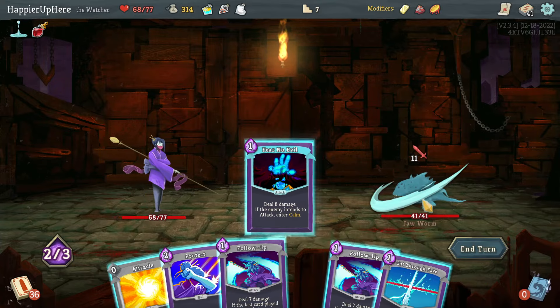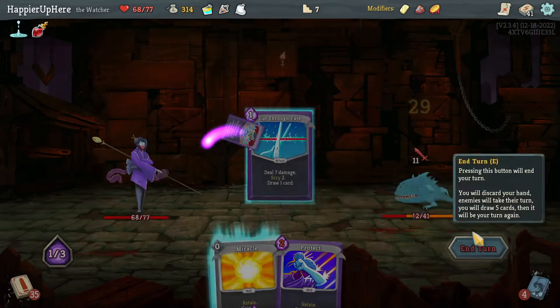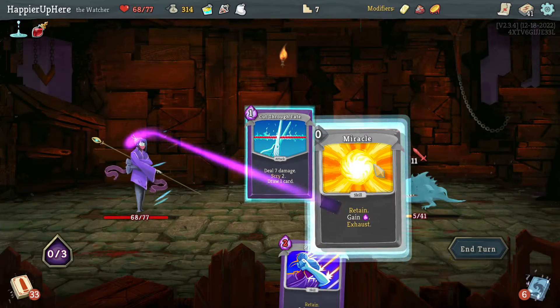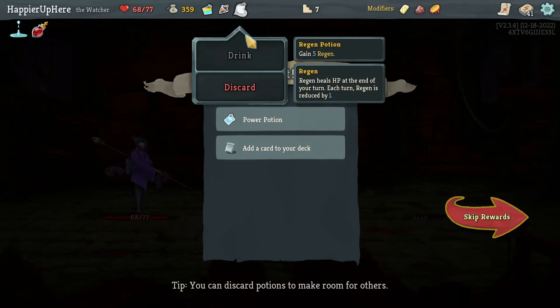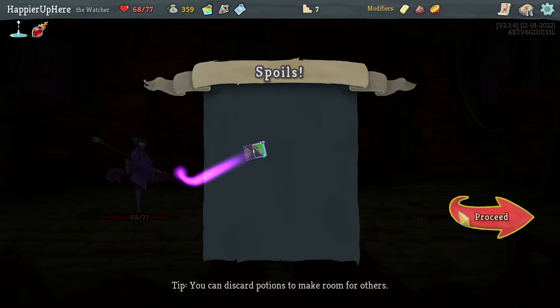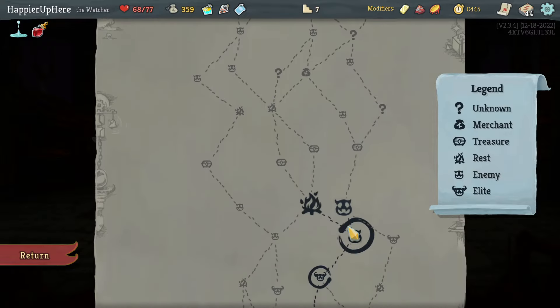Got the Jaw Worm - Fear No Evil, play the Follow-Ups, Cut Through Fate, another Cut Through Fate coming up. Another Follow-Up is enough to kill. Got a Power Potion - I probably don't really need the Regen Potion, so let's take the Power Potion. Let's take the Perseverance as a solid defensive card.